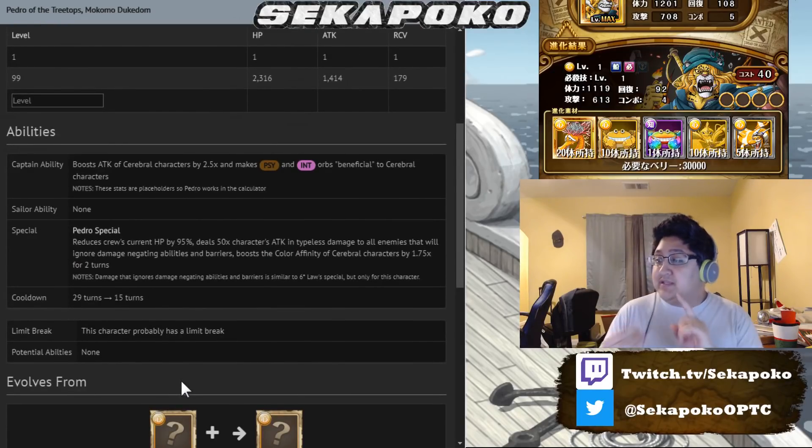He is going to have a Captain ability that's gonna boost the attack of Cerebral characters by 2.5x and make Cyan orbs beneficial for Cerebral characters. That's a very strong Captain ability for a free-to-play unit, so if you are in need of a free-to-play Cerebral Captain, he is an amazing free-to-play Cerebral Captain. His special ability is going to reduce the current HP by 95%, which is super good for Cerebral teams.